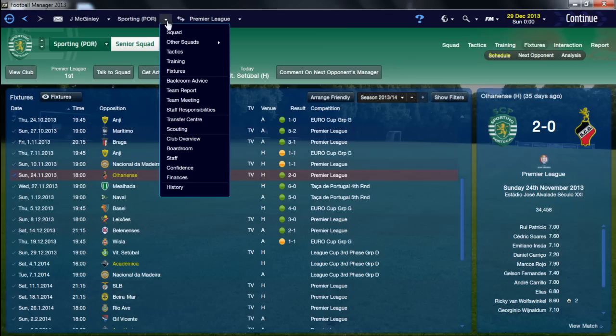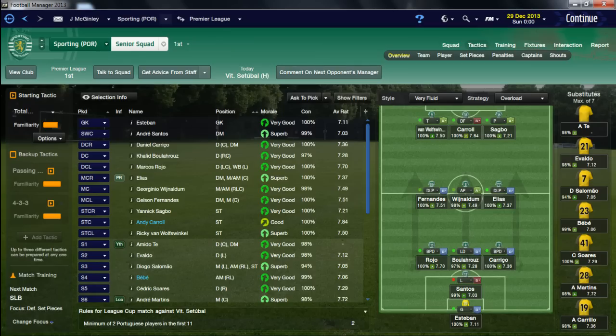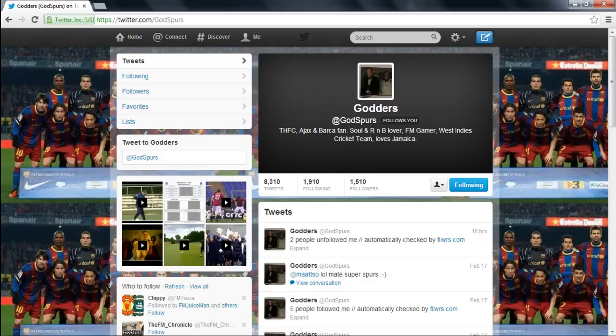I got a message from a Twitter user called Goddars - he's a Spurs fan who also likes Ajax and Barcelona, all three known for playing really decent football. He messaged me asking if I'd ever thought about doing a total football formation based on the Ajax team of 71-72, inspired by Michels and Kovacs. So I said I'd give it a go, had a look at how they played, and put a little tactic together.